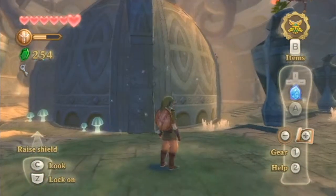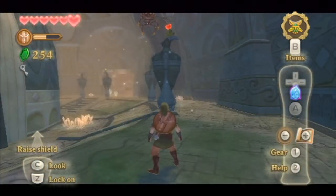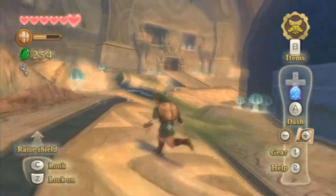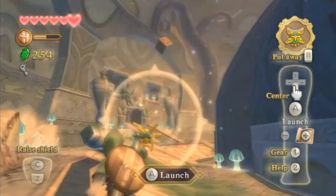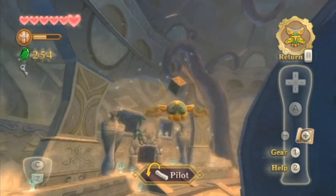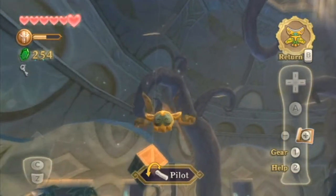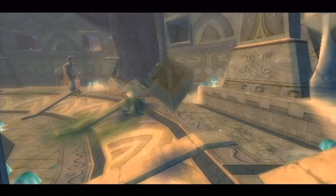Welcome back to my let's play of The Legend of Zelda: Skyward Sword. Last time we were pretty much in here and we got the beetle thing which we currently have. We kind of want to try and do stuff, so we probably want to go through one of these gaping hole bits as well, maybe to hit something like a switch or whatever.